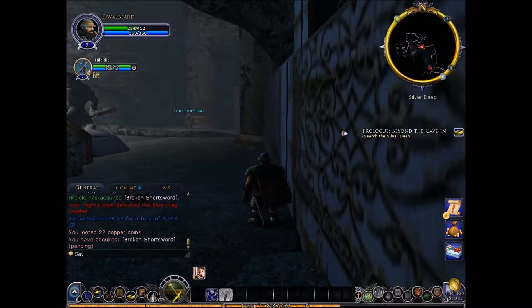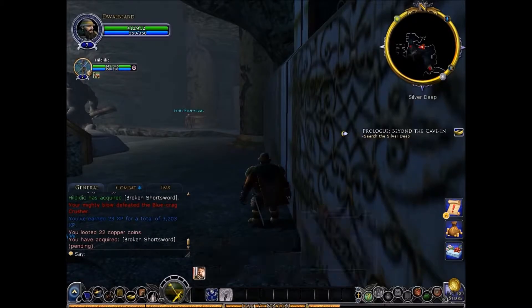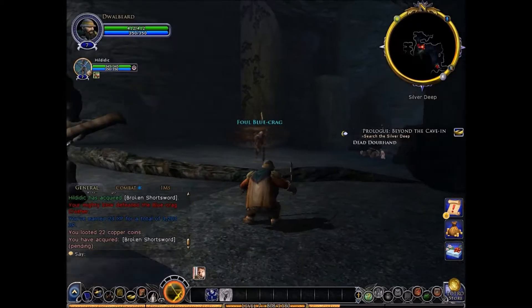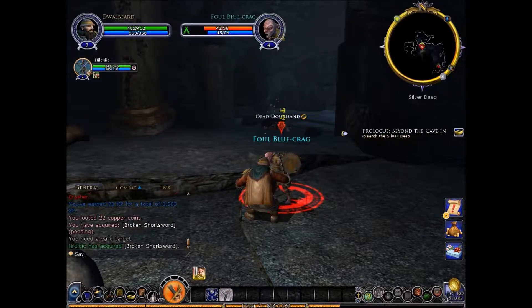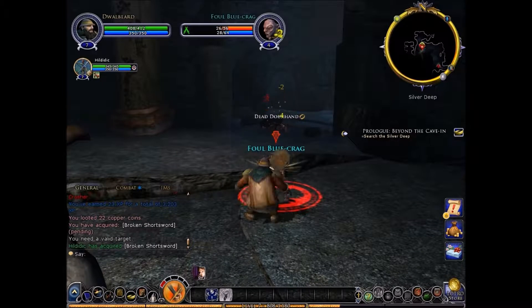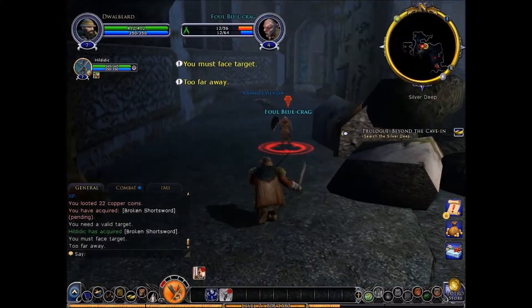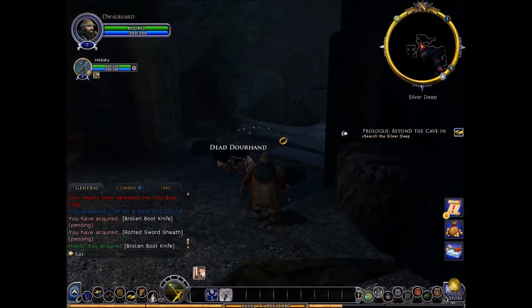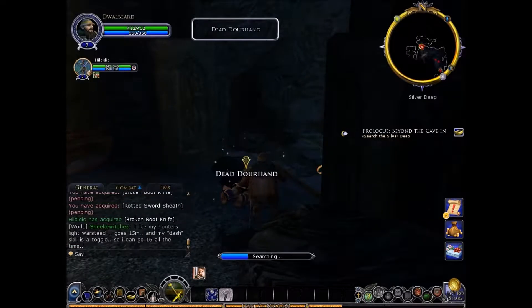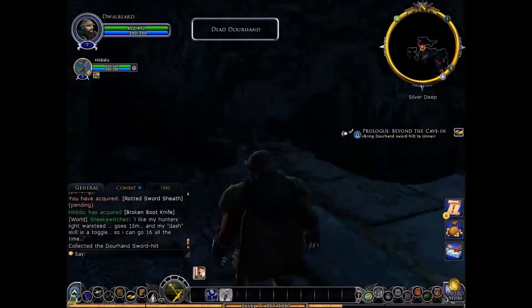There's a crag right there. There we go — that did us right good. Let's fight this dude. Oh, a dead Dorhand in there. Why is there a Dorhand in there? You have no power here. What is a Dorhand? They're evil boars. They tried to take over Thorin's land.